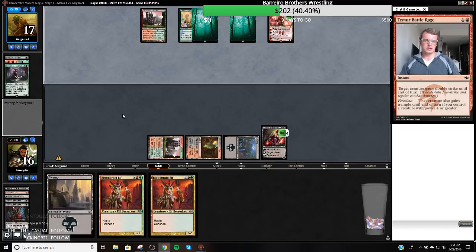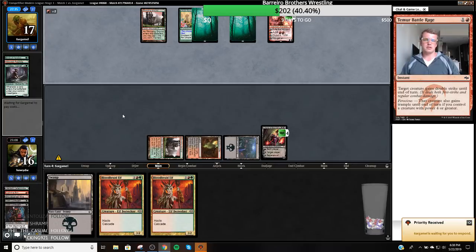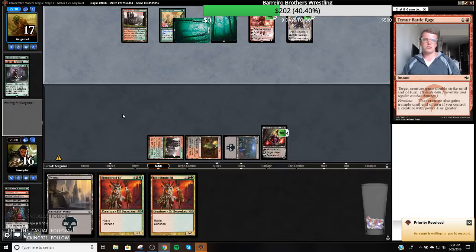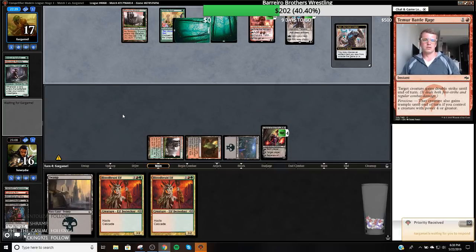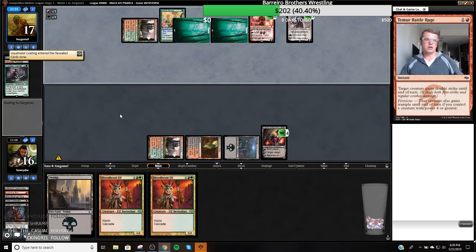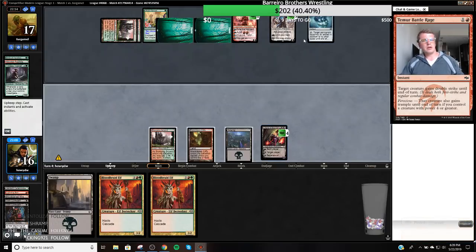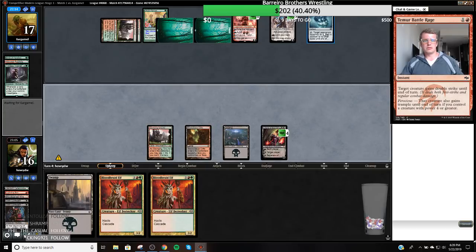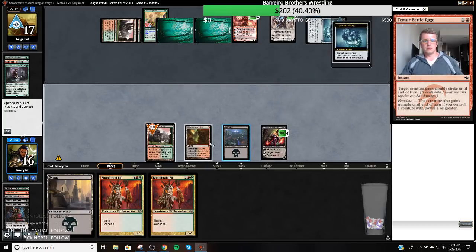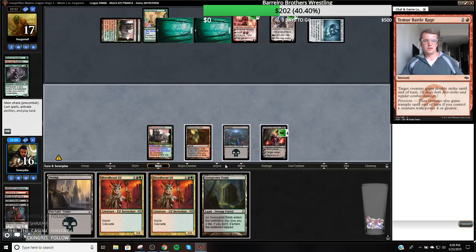My opponent is just tanking here — probably have two good spells and they're trying to figure out... oh, maybe they're trying to just empty their hand. Bloodbraid Elf for their own? No — Karn the Great Creator. So what are we going to go get? Liquid Metal Coating. Okay, so they're going to Liquid Metal Coating probably one of my lands.